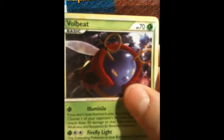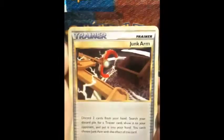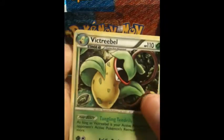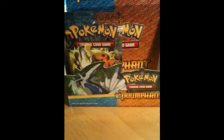Alright, I have 8 packs to open if I counted correctly, so I better get going. Volbeat, Swinub, Gastly, Magnemite, Carvanha, Junkarm, Kangaskhan, Mawile, Weepinbell Reverse, Victory Bell — Hollow. Alright, that's a cool rare but I already got one of those so it's for trade.